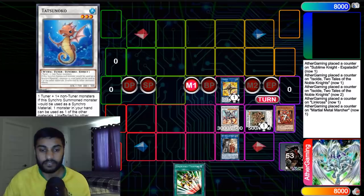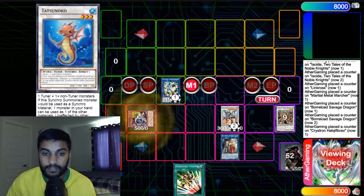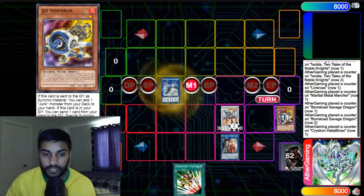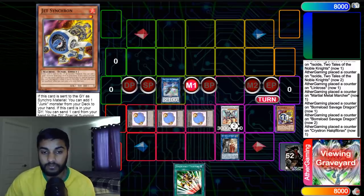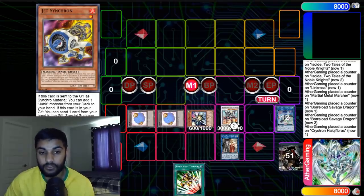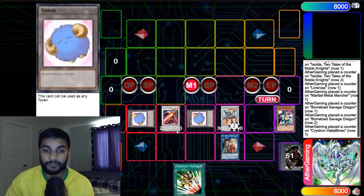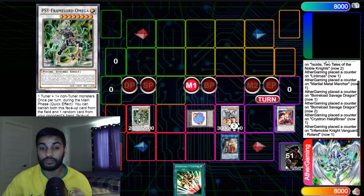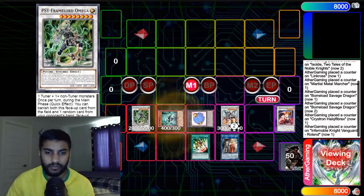Turn Assault into Linkross — Linkross summons two tokens. Turn Genba and a token into Metal Marcher; Marcher targets Genba to reborn Genba. Now we turn Genba and a token into Tatsunoko. Tatsunoko's effect — if this Synchro Summoned card is used as Synchro Material, you can use one monster in your hand as one of the materials. This nets us a free Savage Dragon off what Assault added us, and Savage adds a Soul. Then turn Marcher and Linkross into Noodle; Noodle summons Jet Synchron. Turn Noodle and Jet into Auroradon.